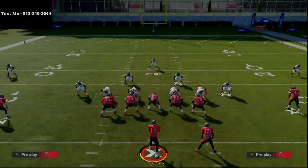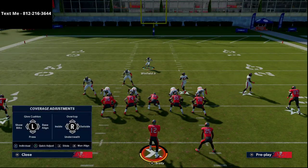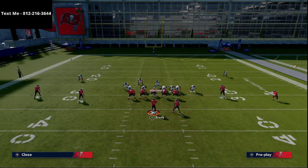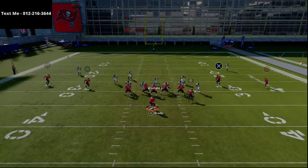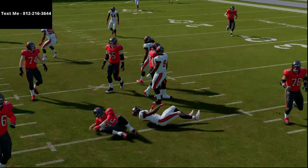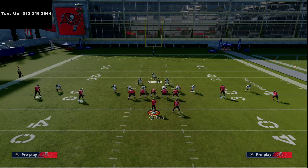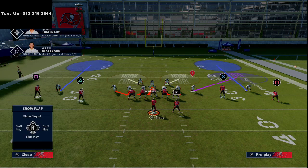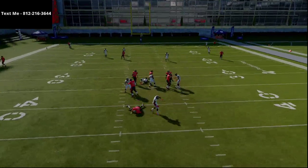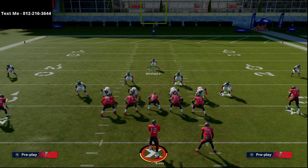In the red zone everything gets compact, so let me show blitz here and get these guys going. You'll see the pressure set up on the right side — there's the edge pressure. It's very simple: show blitz, crash line out, blitz the linebacker around the side you want, take the user to the play side, run him to the weak side. Just like that, you see pressure coming in on both sides.